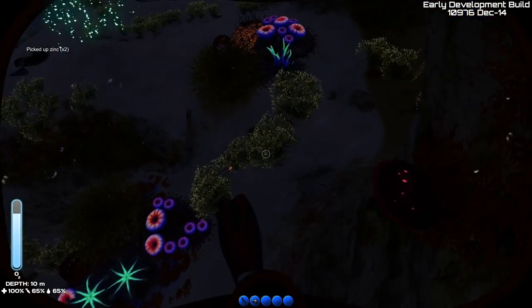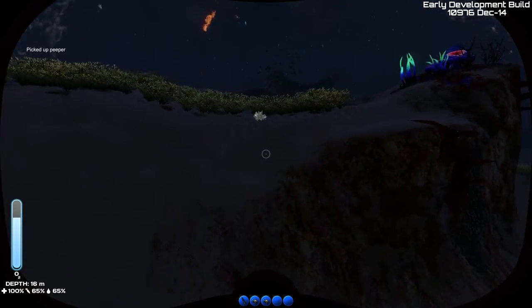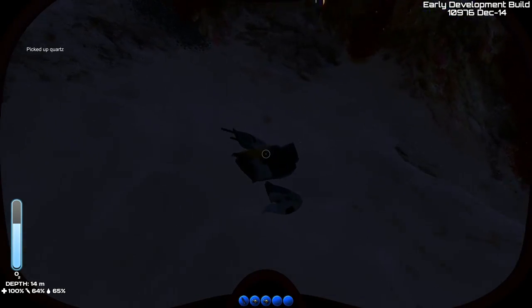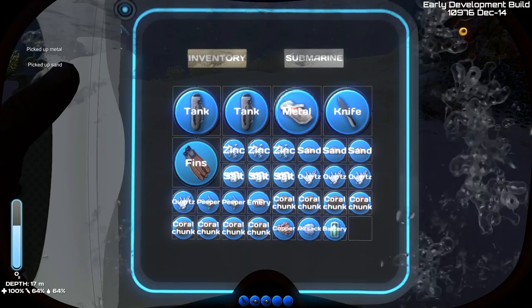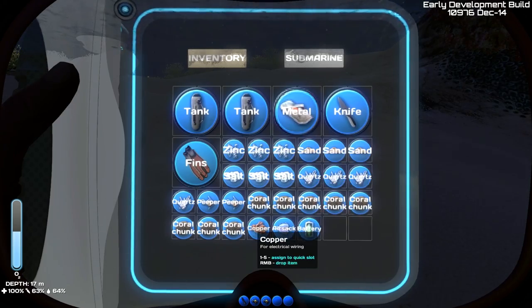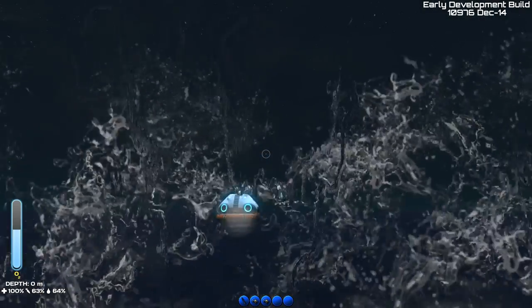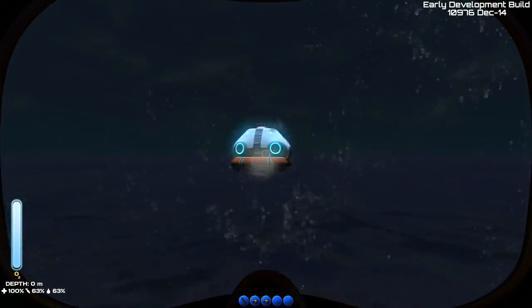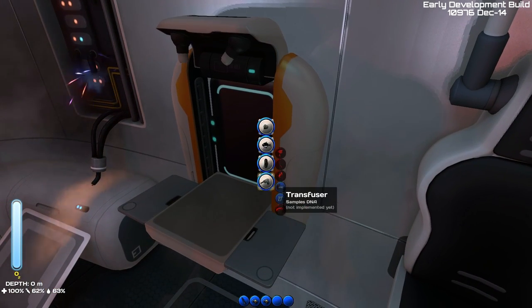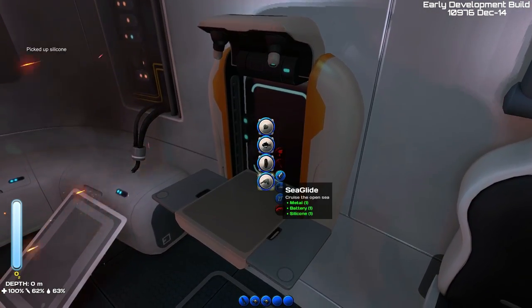Let's get into this limestone — we've got a little bit of zinc right there. There's an air sac — I'll take him because we're going to get hungry in a little bit. Grab that peeper as well. There's the metal that we need. Let me refill oxygen, then dive back down. We have a little bit of emery — going to drop that for right now. I think we have all the things we need to make our sea glide.